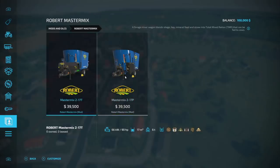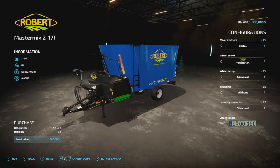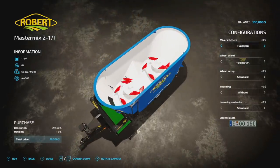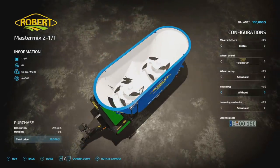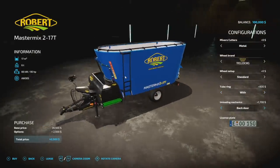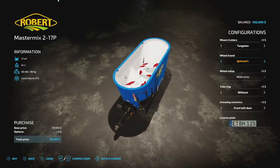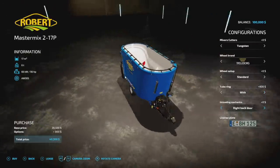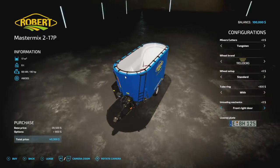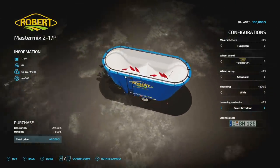The mixer has 17,000 liter capacity, weighs six tons, requires 90 horsepower. Cutter options include metal and tungsten. Tire brands include trailer board and Continental with standard and wide options. You can add a tow hitch. Unloading mechanics let you add a back door. For the belt version, you can configure front left, front right, double front doors, left back, right back, and double back doors.